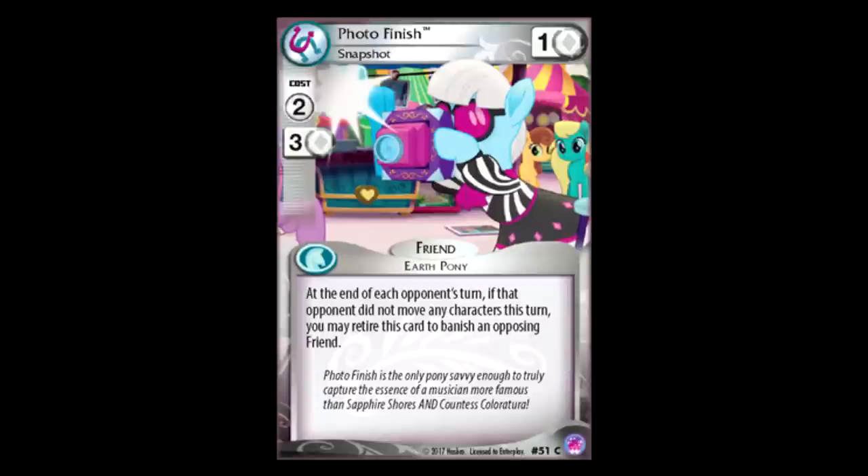Photo Finish: two for one. At the end of each opponent's turn, if that opponent did not move any characters this turn, you may retire this to banish an opponent's friend. That sounds more like mind games than an actual good card. You play this while your opponent has a good character on board, and every turn you just stare at their field — do you want to move something? Just kind of put your hand on Photo Finish, like, don't forget, you gotta move something. If you're running something that restricts how many action points your opponent has, like on even ground, I could see this being really annoying — your opponent only has three action points for the turn, and you just eyeball Photo Finish. Honestly, this really doesn't sound like a great card, but it does sound like it could be pretty funny mind games.